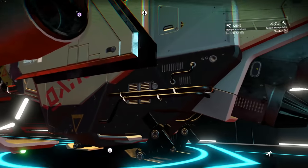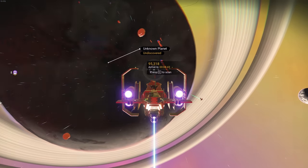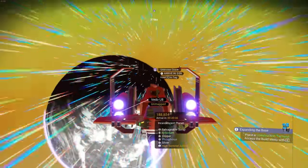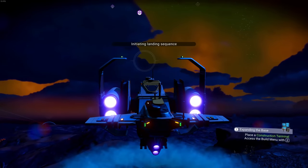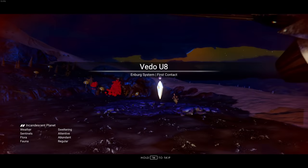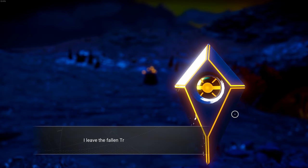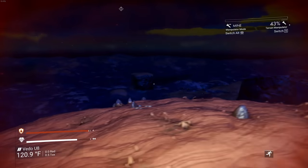You might actually be able to use maps too. I wonder if I should have tried using maps from the cartographers. Oh, this planet has salvageables on it too. Expanding the base - place construction terminal. Now I also have to find a portal after this - that will be with maps. Extract the glyph. Travel to unknown worlds. Leave the traveler in peace. 16 of 16 - thank God! That is so nice. Now I need to find a portal.